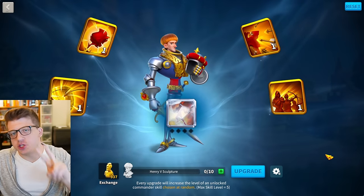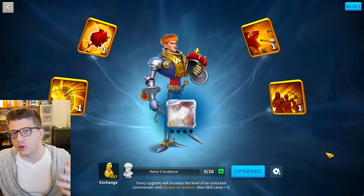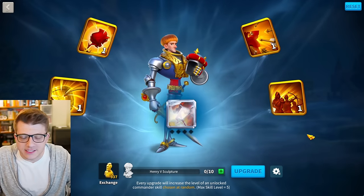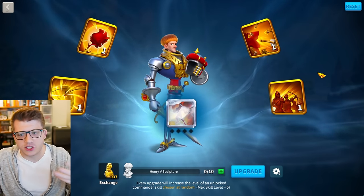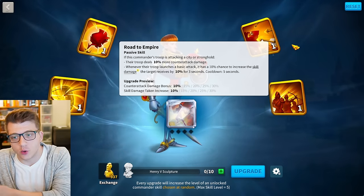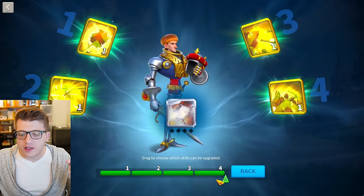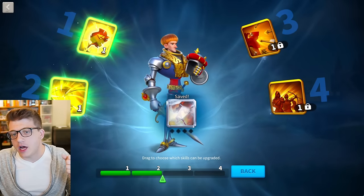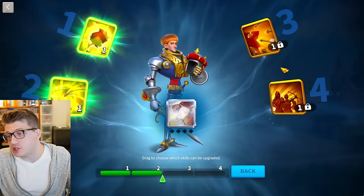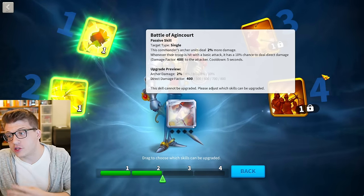So first let's explain the two different methods for getting the ideal configuration for your commander. In this example, I'm going to use Henry because he's legendary and all his skills are at one. You would want to skip the third skill here, just like in my Gorgo video. The first method would be to skill lock the first two skills, upgrade them to max, and then you have a 50% chance for your next four skill ups to get the skill that you actually want.